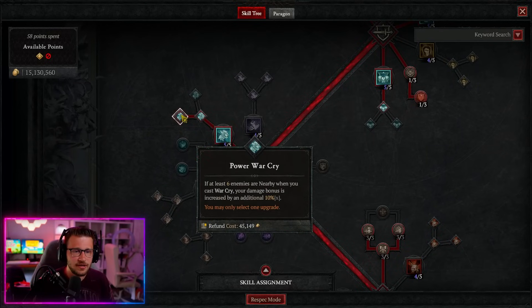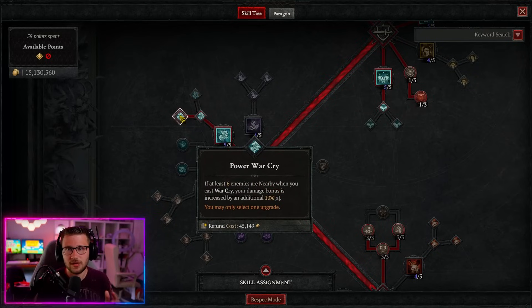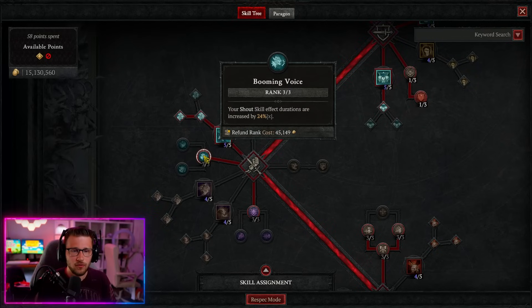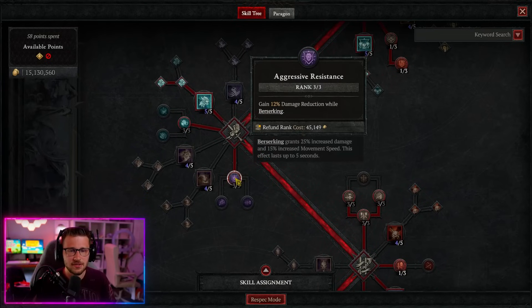You also want War Cry into Power War Cry. You have two choices: Power War Cry gives a 10% damage buff if at least six enemies are around, or Mighty War Cry grants additional Fortify making you more tanky — I typically prefer the damage option for higher-level pit runs. You also want Booming Voice three out of three for increasing shout skill durations — definitely a must-have — and three out of three for Aggressive Resistance, giving additional damage reduction while berserking, which we have up consistently.